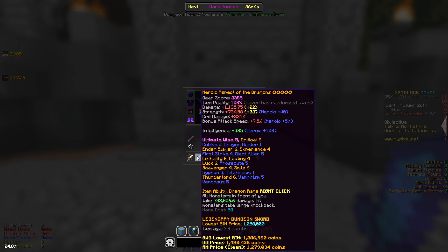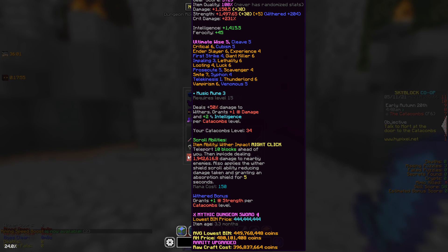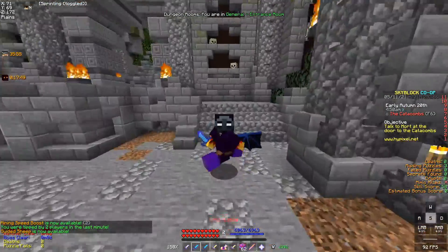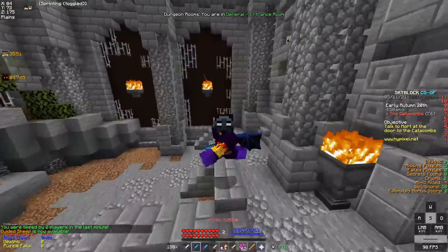Let's compare the base damages. As you can see, the AOTD has 733,000 and the Hyperion has around 2 million. So right off the bat, the Hyperion does a little bit more damage than the Aspect of the Dragons.